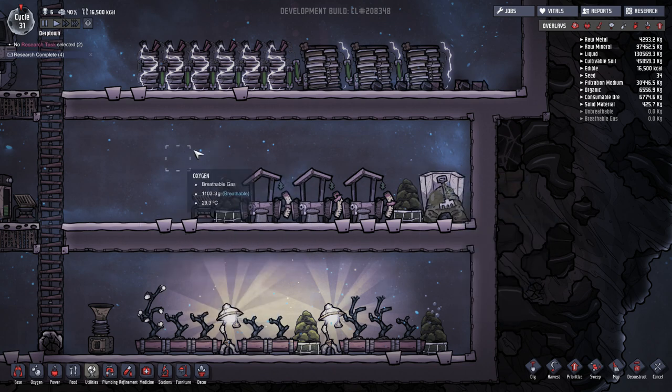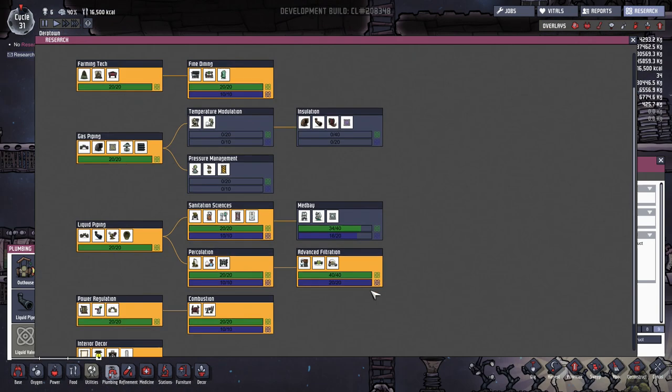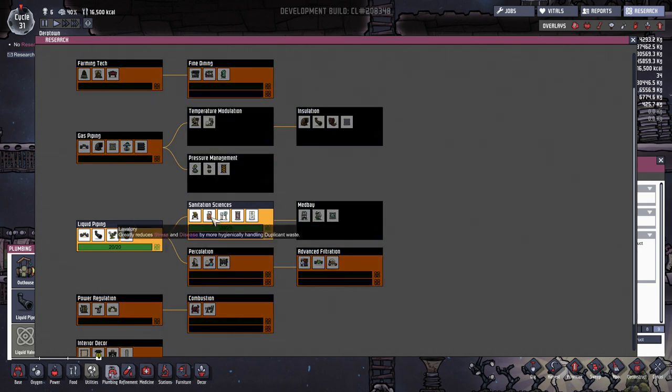This is what you'll start off with initially because that's all you have access to, but as you complete your plumbing research you'll get access to the lavatory and the shower — both unlocked in the same research set, the sanitation sciences. In there you also get access to the air deodorizer.